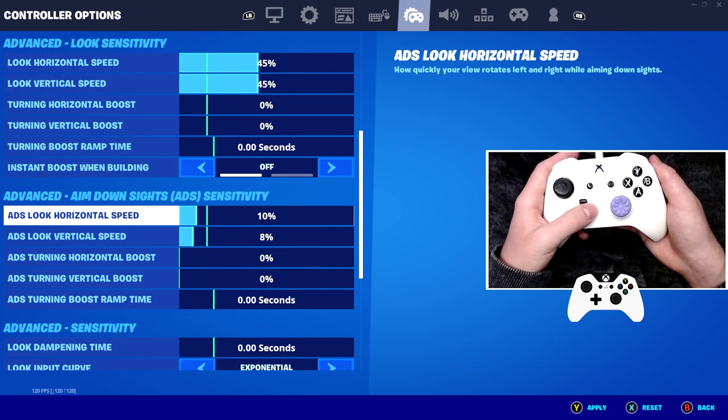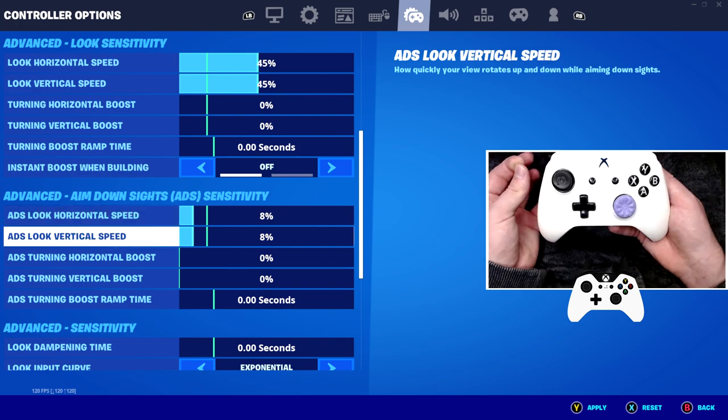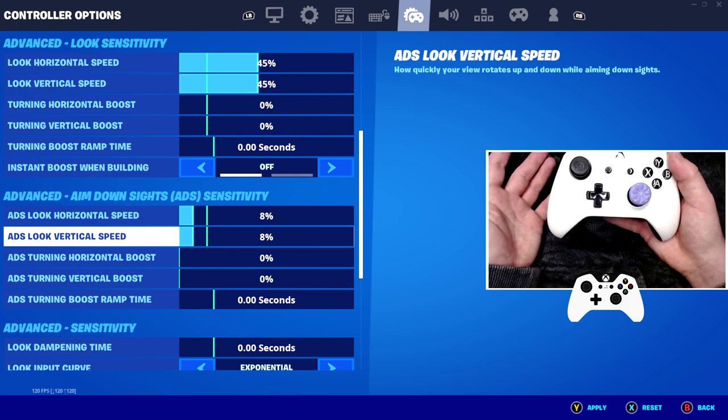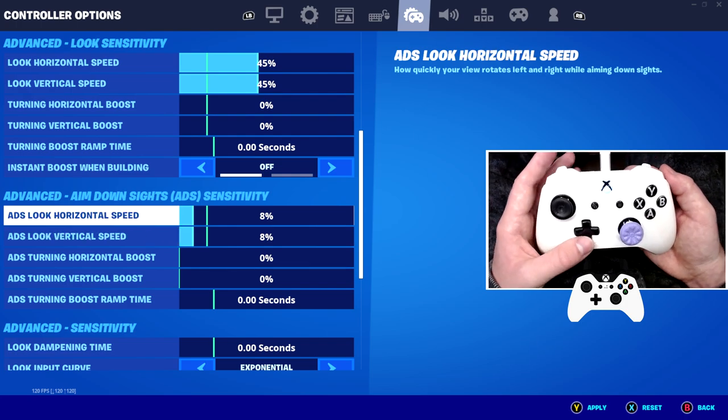In terms of aiming down your sights on your gun, I recommend 8% for both of them. 8% is just a very solid aim — it has very strong aim assist and is not too fast or slow. It's kind of the mid-ground, and I actually recommend it to a lot of players that are looking for the best controller setting.